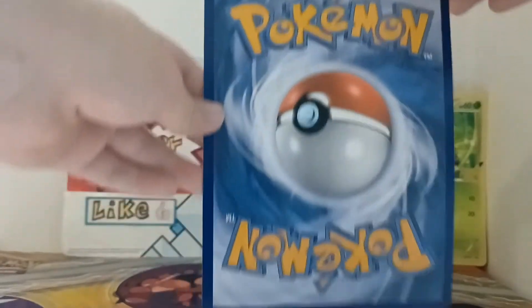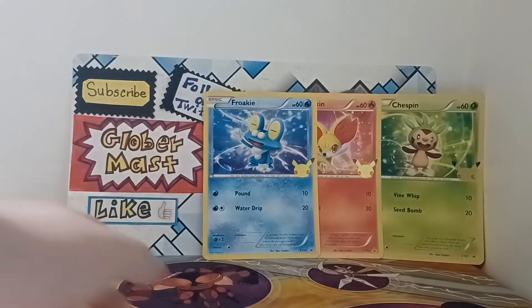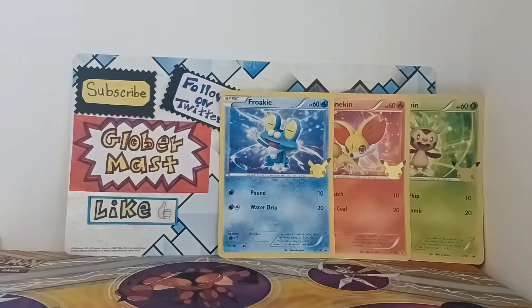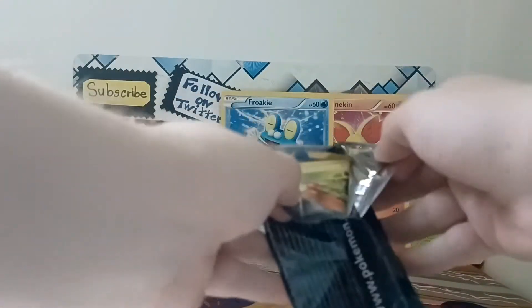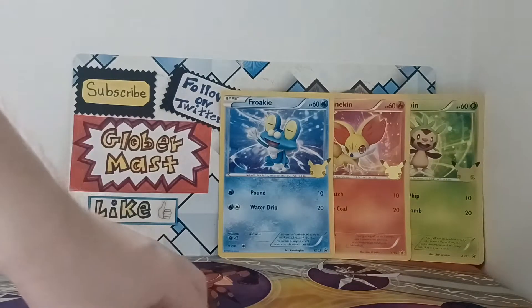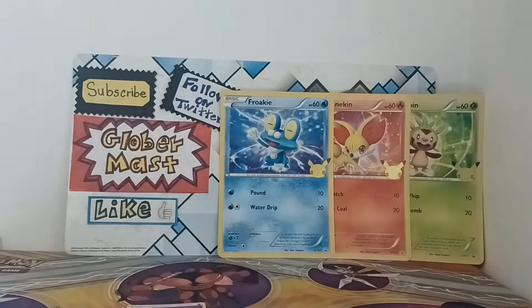Let me arrange those cards in a good way — okay, I think that looks good. Now let's start with the packs. The first one is a Pokemon Sun and Moon booster pack with Lunala as the artwork. Let's see if we get something good out of this booster pack. Let's get the cards out — that was a really easy pack to open. Taking the energy out and setting things to the side, we have the code card plus a psychic type energy. Let's start with the first card.